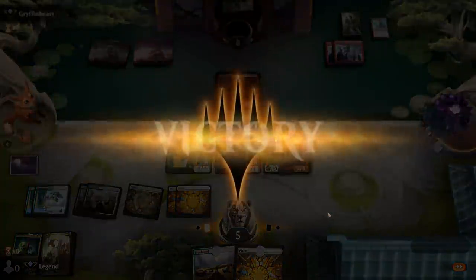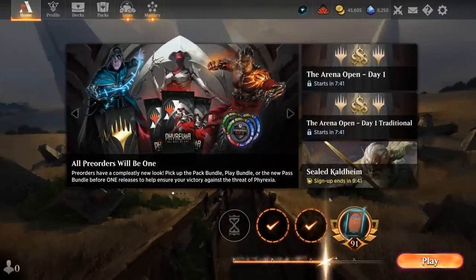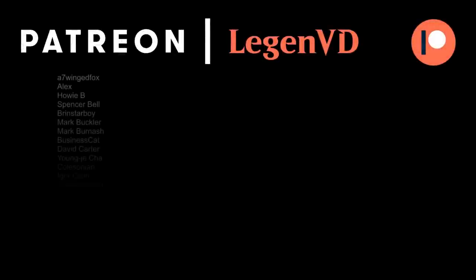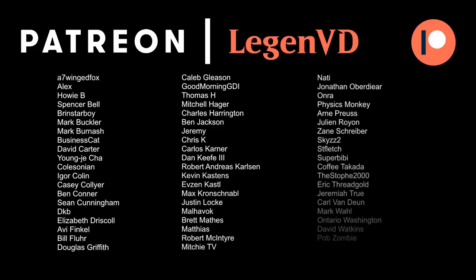We got to see our Kayla's Reconstruction deck in action, and the result is pretty pleasing. The deck is capable of explosive starts thanks to Voice of the Blessed quickly picking up extra +1/+1 counters, but can also play a longer grindy game thanks to Welcoming Vampire and the namesake card. The green splash is worth it — both Gala Greeters and Katilda lead to some pretty fun moments. Thanks for watching, and have a nice day. You can become a patron and decide the topic of future videos at patreon.com/legendvd. See you next time.